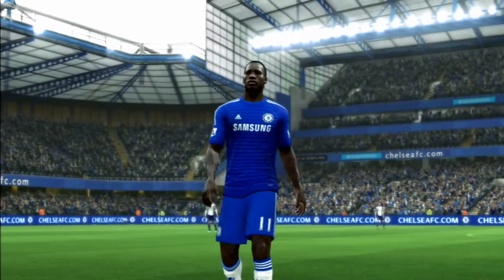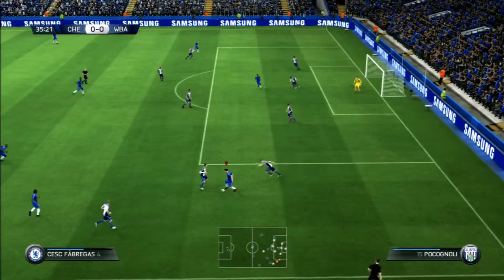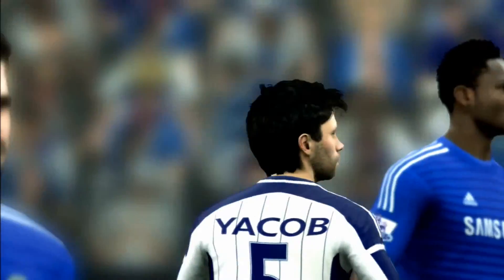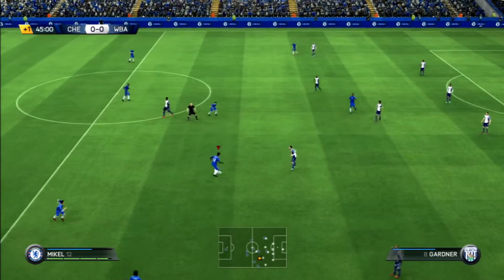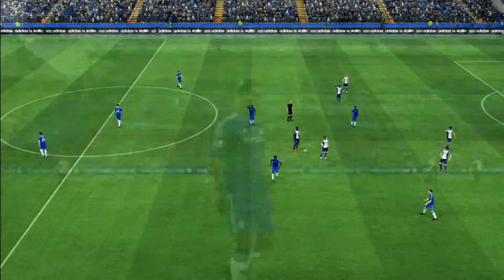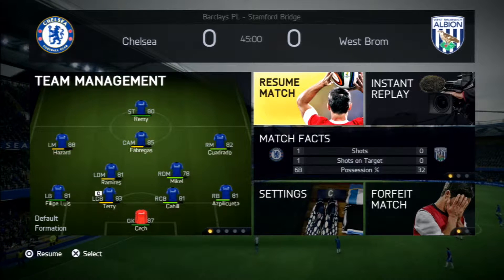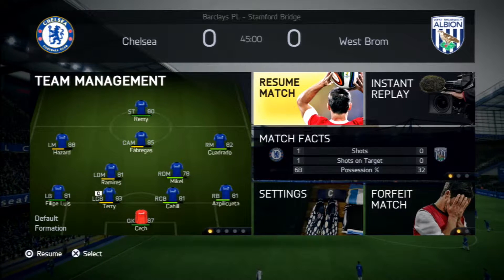The Chelsea legend gets subbed off. We're going to put in Loic Remy, who gives a bit more pace and acceleration up front — we can probably press a little bit better as well. West Brom basically have three guys in front of their back four. Playing in the EPL is an extremely physical and demanding league. Nothing really happens in the first half — we're tied nil-nil. Stats show 1 shot, no shots on target, and we dominate possession at 68%, but we're not getting inside the box easily. Some adjustments must be made.